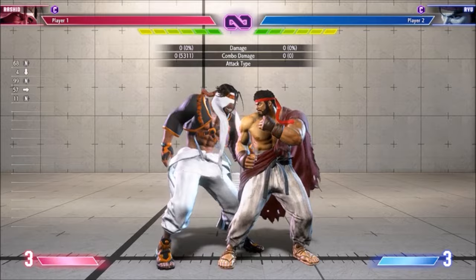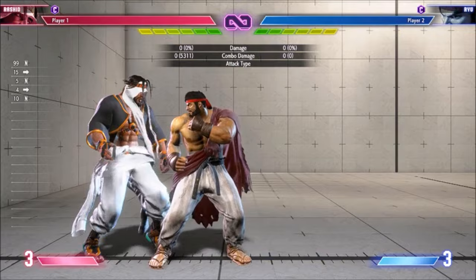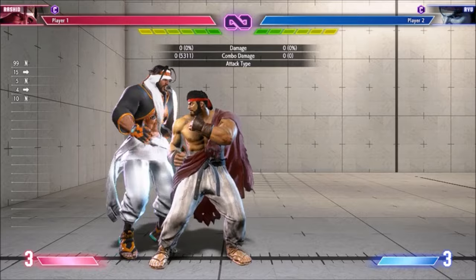Rashid's max damage meterless mid-screen combo seems to be medium kick, medium punch, medium Eagle Spike — you do this after things like jump normals. Target combo is also an attractive basic combo route. If you're point blank you can do TC to Heavy Cyclone, then either the back follow-up to jump hard kick, or the forward follow-up to Nail Assault. Both seem to have their upsides and downsides.